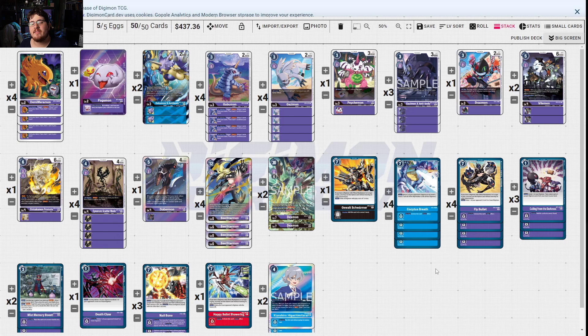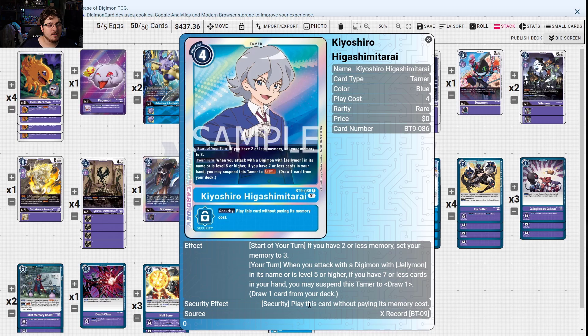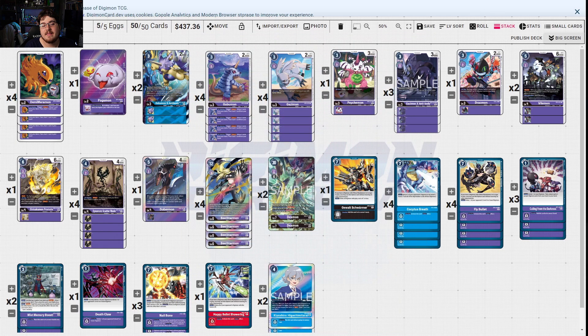For purple, I think Beelzestarmon is going to be the deck that really does well for control. Beelzestarmon and yellow hybrid are going to hover around being the best decks in the format. What really helps this deck out is Kiyoshiro — this new tamer that sets at three memory and when you attack with a digimon with Jellymon or level five or higher, if you have seven or less cards draw a card, then spend this tamer to draw another card. That's huge — just swinging with Beelzestarmon draws you two cards. Kait's Breath bounces threats off the board, especially against the blue matchup.